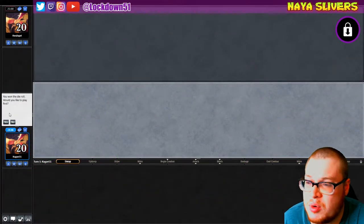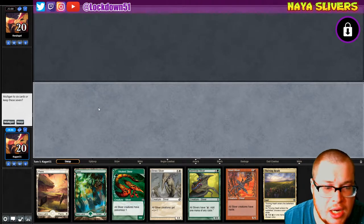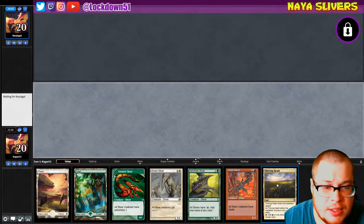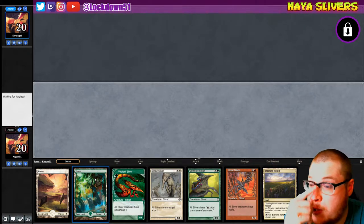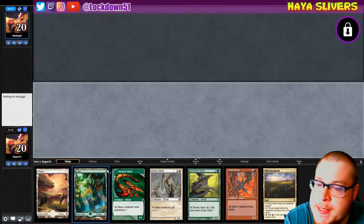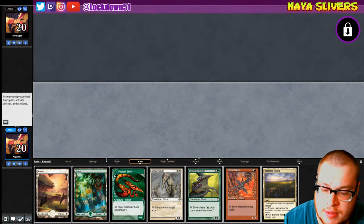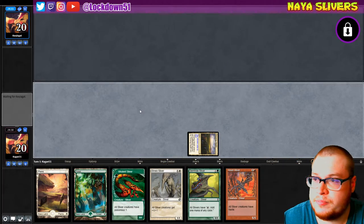Welcome back everybody, it's time to lock down some more Naya Slivers. We won the die roll and we've got a decent hand — we'll keep it. Turn one: Thriving Heath, call red just in case Gem Hide dies. Turn two: forced into Gem Hide and hopefully start cranking off from there. We could go Vivalent into Gem Hide. We'll just go Thriving Heath, get set up, see what they're playing.